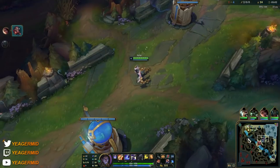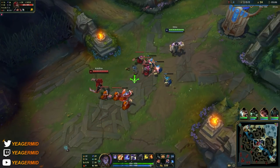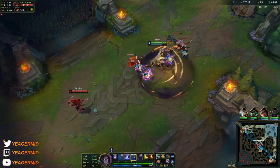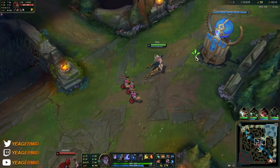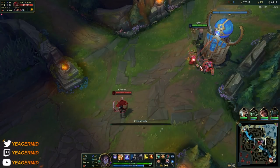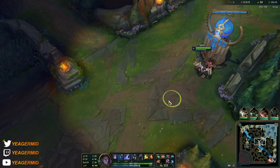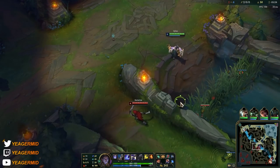I'm constantly looking for fights. I'm playing him with Ignite — if you're playing against a more difficult matchup or want some more map pressure later on, you can also play him with Teleport. But those are the only two secondary summoner spells you're going to use on Sylas — Ignite and Teleport are the absolute best options.